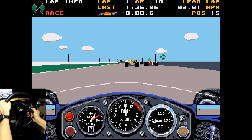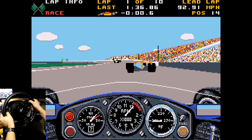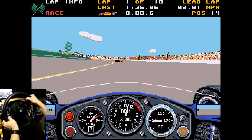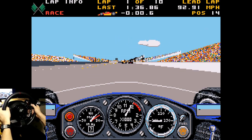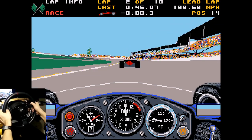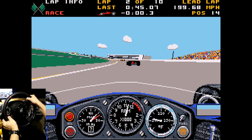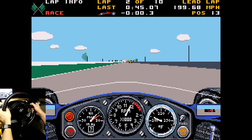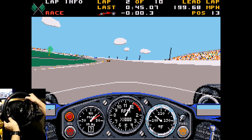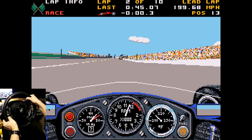We dropped down a couple of spots but that's all right. You have to remember this game is from the 80s and the AI is not the best — they are very vicious and want to kill you. You have to be very careful with them. They're all right to race, but when you hit the backmarkers is when the problems often start. You shouldn't try to overtake anyone mid-corner, as I've learned, because they just run into you. Do the overtaking on the straight. We're back to 13th — let's see if we can get a top 10 finish.